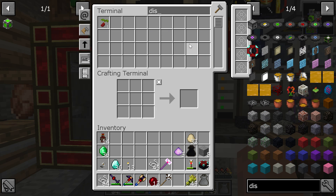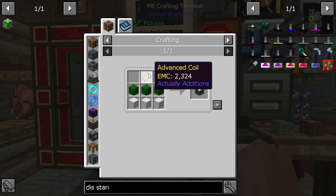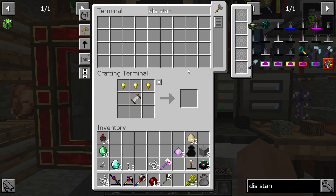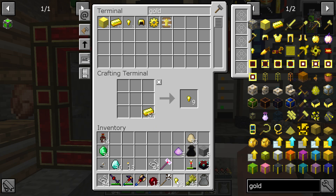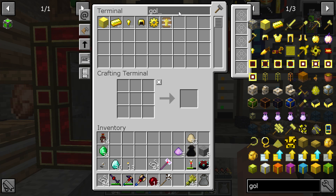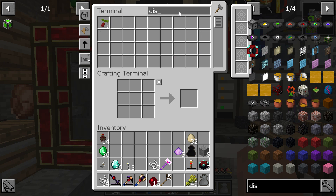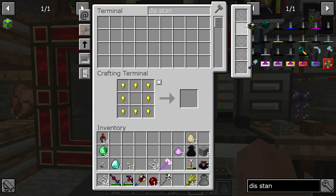We need to make four display stands. If I'd known I was going to have to make this much... I think I can do this though: just make one, two, three, four of those, and one, two, three, four of those. We just need a little more gold.